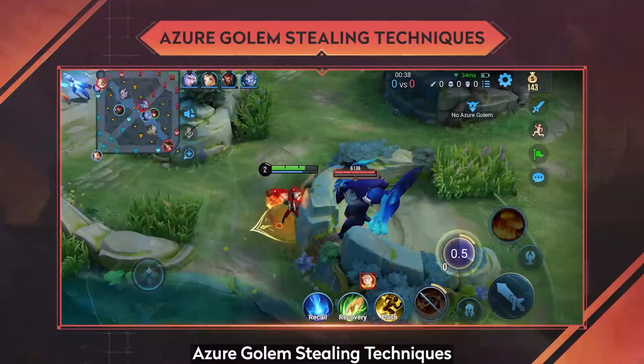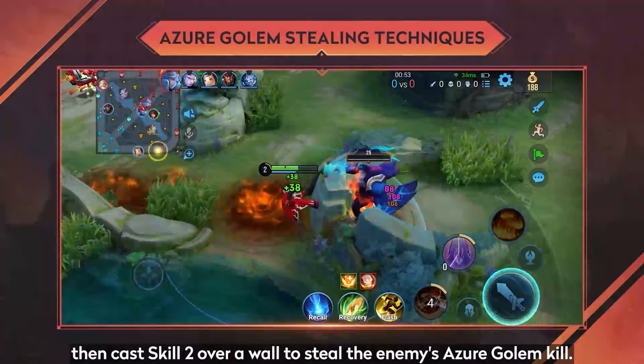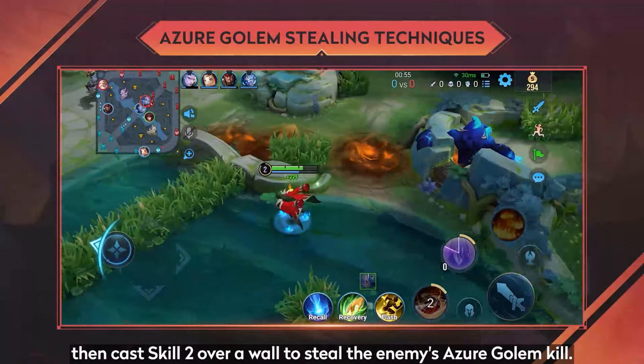7. Azur Golem Stealing Techniques: At level 2, Jou Yu can use skill 1 in reverse, then cast skill 2 over a wall to steal the enemy's Azur Golem kill.